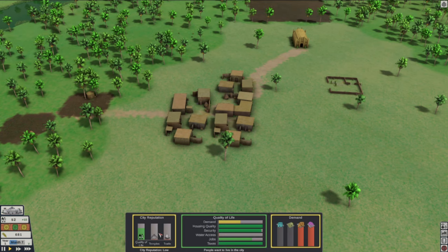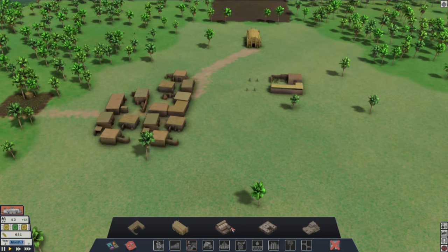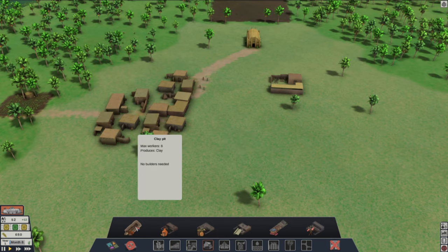Let's see what the demand is. Quality of life is pretty high. Our temples and trade are very low because we don't have either one happening. So what do we need? We need workshops and we need market stalls. Let's see what we can do with that — let's get some workshops going.